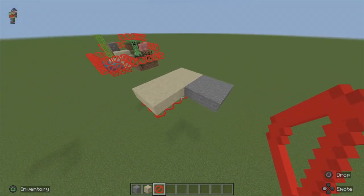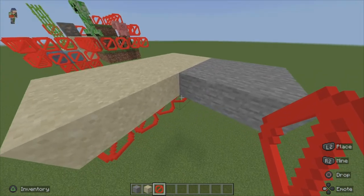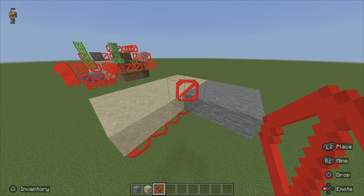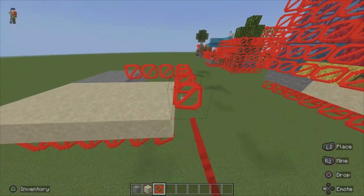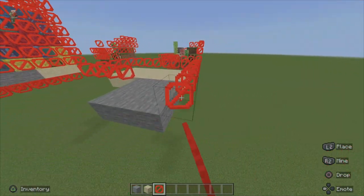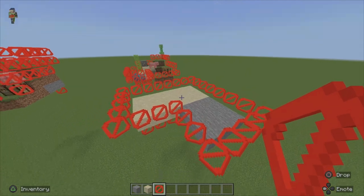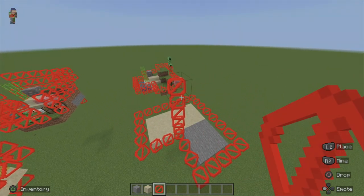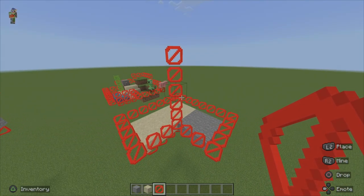Now that we have the platform done, we're going to build the barrier walls. To do this, we're going to start in the corner, place a block and then go up one. We then have to trace the entire thing all the way around, including the corners — or if you want to save some space, you don't have to include the corners. We're going to wrap it all the way around, doing this exact same thing six times, and fill in all the walls. Once that's complete, I'll be right back.